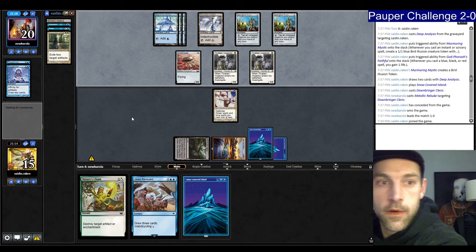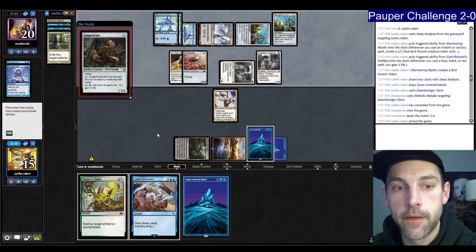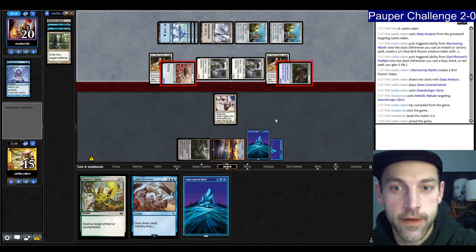They play a Darksteel Citadel — it's like they have all the Glitters. They Glitter up their Ornithopter — eight damage, nine damage, another Glitters. Stupid. I'm sure this is totally fair for the format, but we have lost. We'll see you in round four.